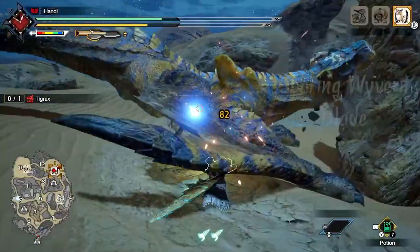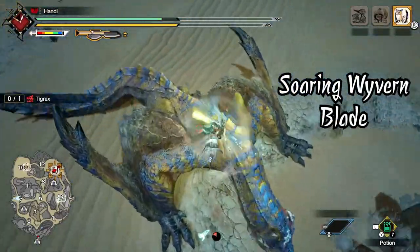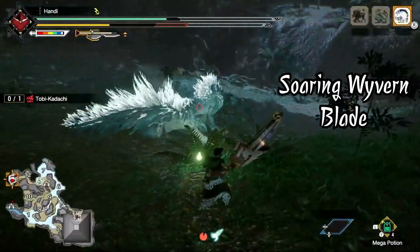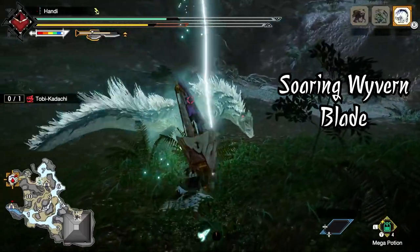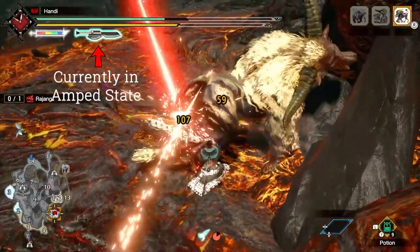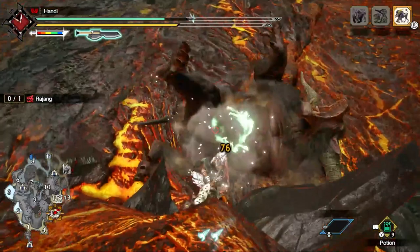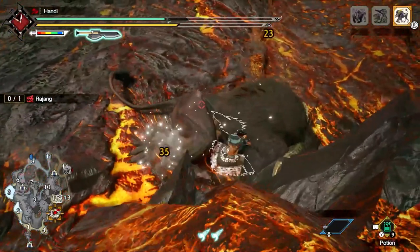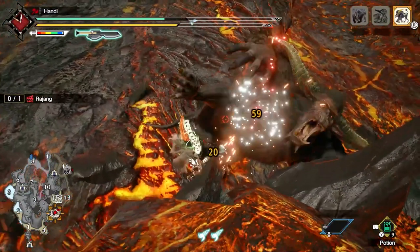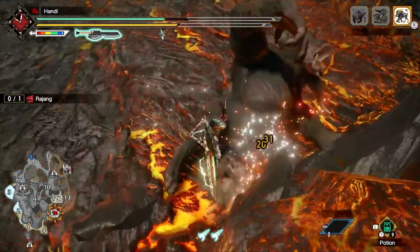Another solid move to ramp up the amp gauge is the Soaring Wyvern Blade switch skill. It might honestly be one of the most badass switch skills in the game. It's cool by itself, but when you can pull off some dope manga-esque moves — like dodging a monster's attack and slamming down on them — it takes things to a whole different level of dope. When you get the gauge filled up, that's where the fun really starts. Every single one of your hits while in amp state lets off a tiny explosion and causes some secondary damage based on what phial type you have, and you'll still get those mini explosions when you're in axe mode as well.